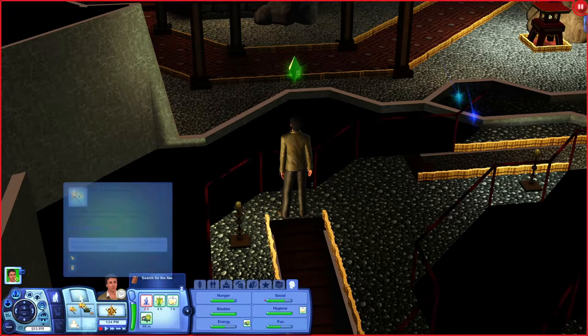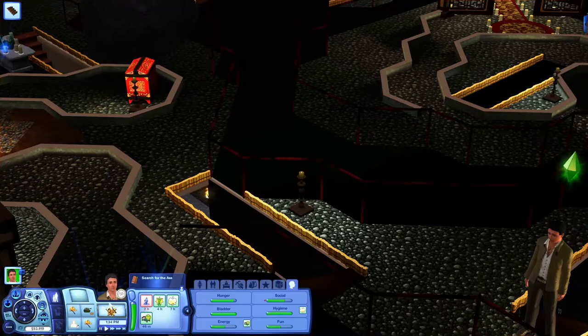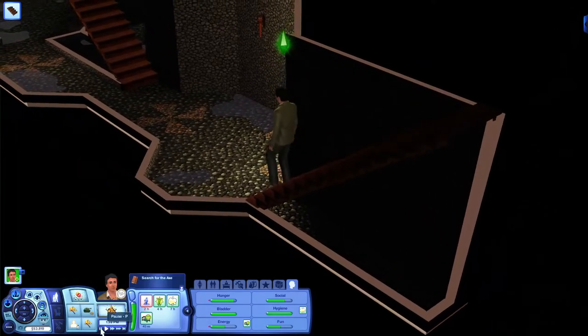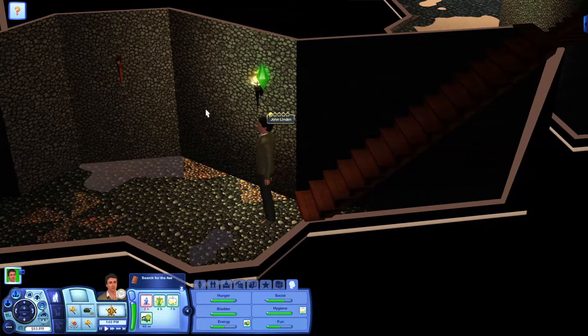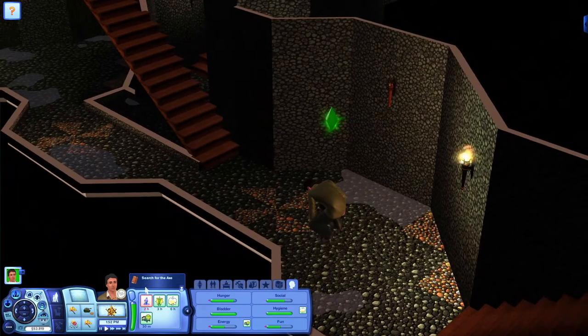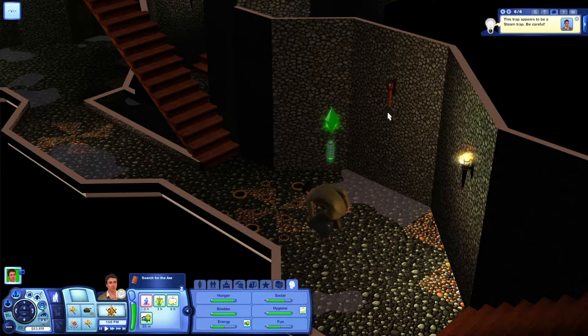What's this — find a hidden door! Jolly good, now we know there are some hidden doors. Go down here then. There's a trap there — I'll inspect it. Ah-ha, that's the hidden door!